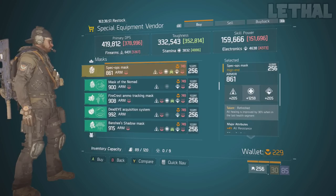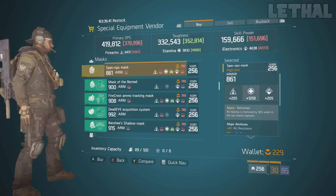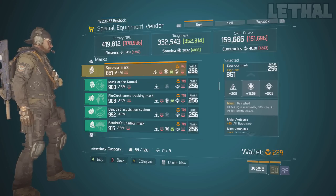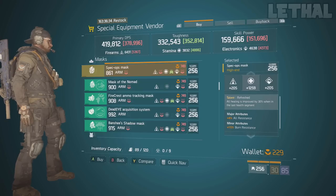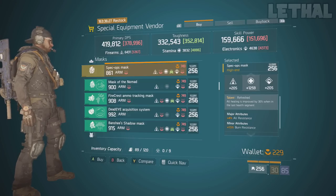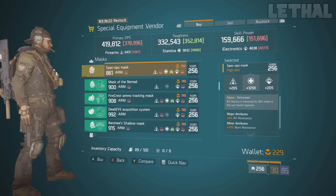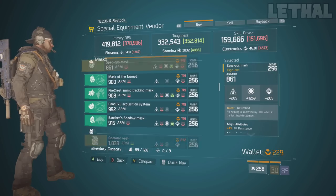Moving a couple spots down, we come to this mask. This is a refreshed mask, and I would 100% recommend buying this one. Although this is a stamina roll, and I understand not a lot of people like running a ton of stamina, if you are in need of this mask, this one is a pretty nice roll. It comes with all resistance, burn resistance, and 1259 stamina. You can reroll this into firearms or electronics, but I would recommend getting skill power or critical hit chance as the major attribute.